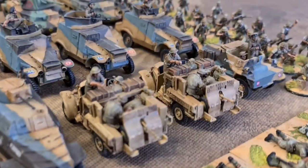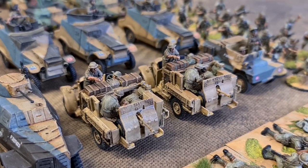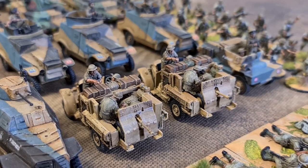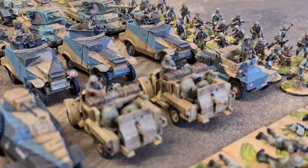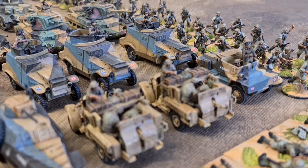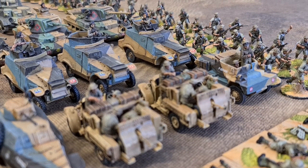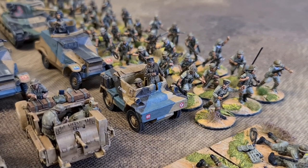Then a couple of Perry's portees — absolutely gorgeous models, crew loading and crew firing, an absolute nightmare to put together but what a model. Behind them we've got three Morris CS9 light armoured cars that were kicking around the desert for quite a while — not great in terms of armour or weapons, but very mobile and hard to get stuck. Then there's an officer in a Dingo, which we use as our artillery observer.